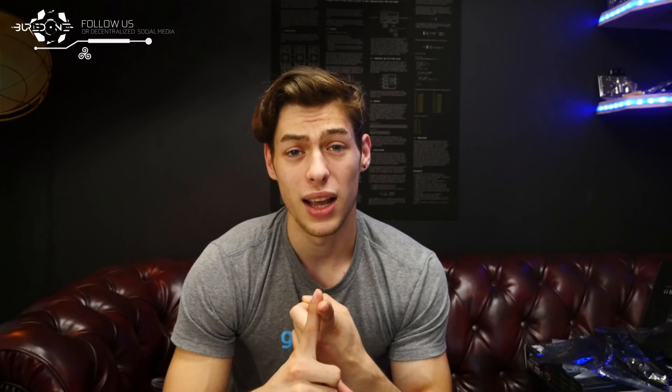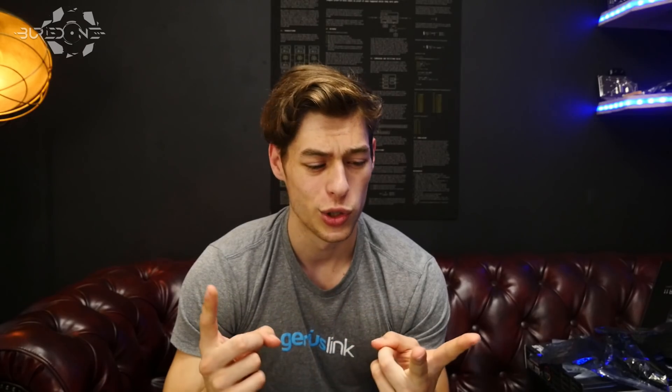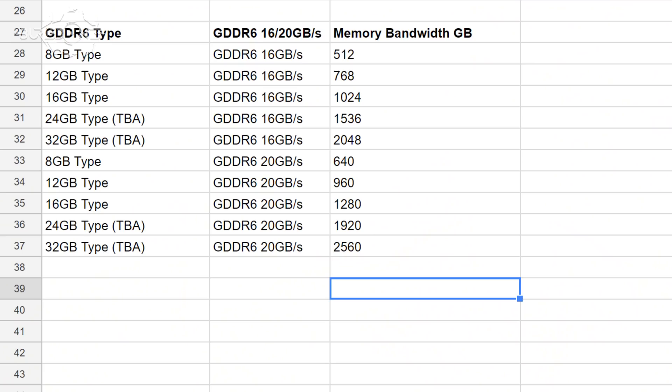The news is that there is a manufacturer for the GDDR6 memory that is going to be inside the GTX series. This memory is benchmarked at 16 gigabytes per second. They also re-benchmarked their memory modules and came to 20 gigabytes per second — an increase of 25% in performance. There's going to be an 8 gigabyte version and a 16 gigabyte version, but 24 and above is going to be pretty rare.